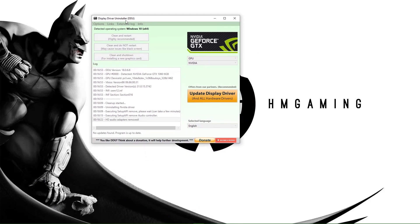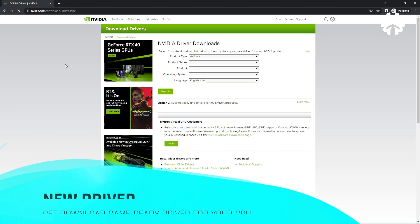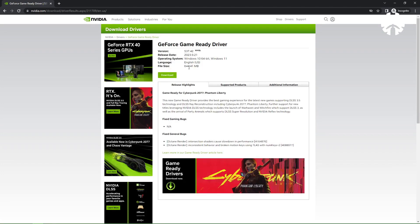Go to the NVIDIA website, search your GPU, and download the exact Game Ready driver for your GPU. When you install, there is an option to install GeForce Experience — personally I don't like it, as sometimes the GeForce software can cause issues. It's up to you.